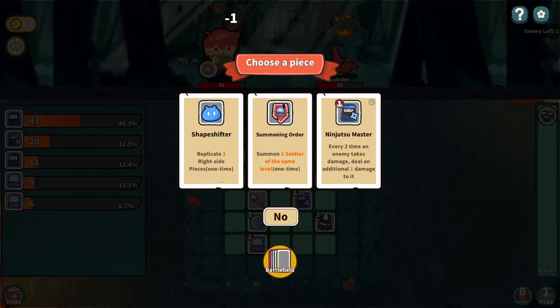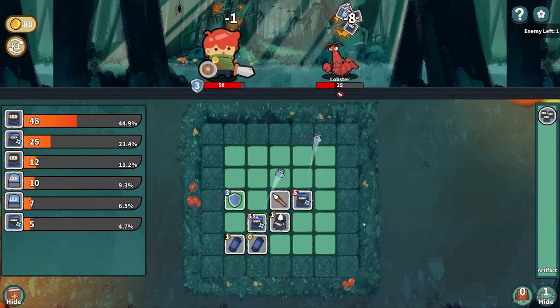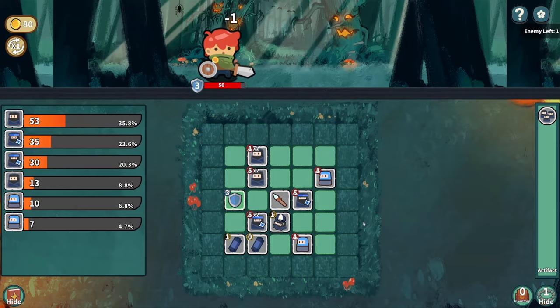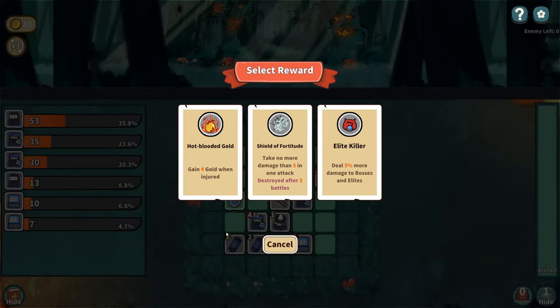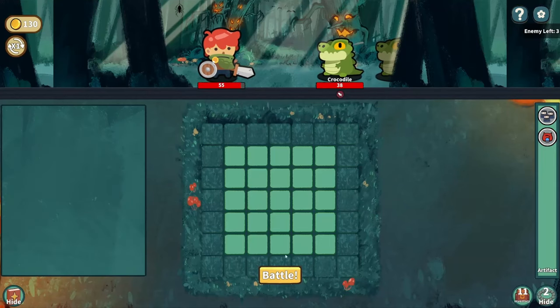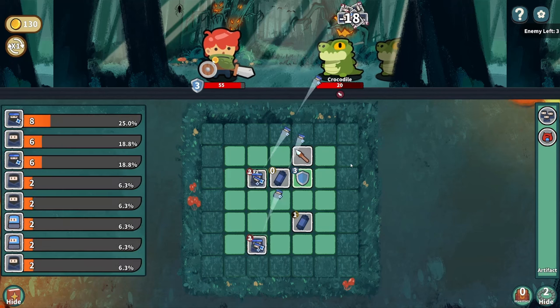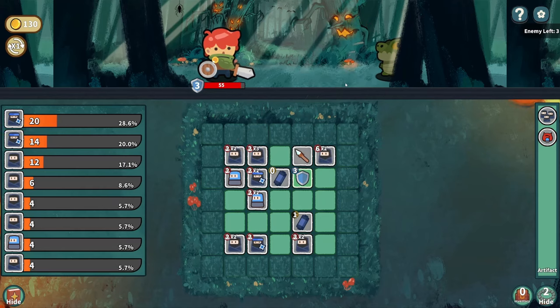Some of the two soldiers replicate one right-side piece. Another master out there. We have defeated the lobsters and get a reward. Hot-blooded Gold gains four gold when injured. Take no more damage than five in one attack. Deal 5% more damage to bosses and elites — that actually sounds fantastic. We'll move on. Crocodiles — I do like the art style for this, these are quite charming little characters. Our airdrop is in. We haven't got any levelled-up ninjas yet — holy moly, that was good!